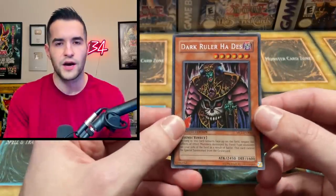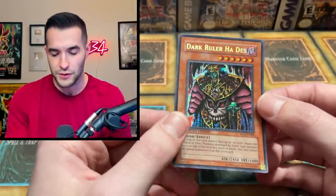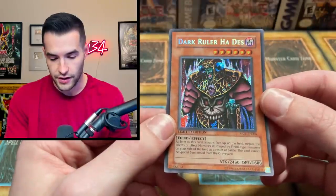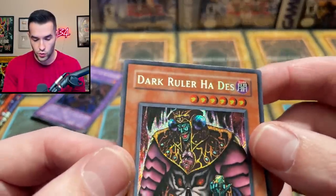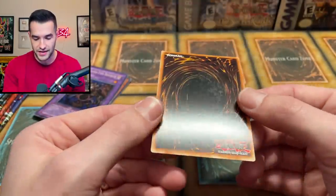The corner ding is going to make it probably not near mint, so we'll call this light play. It's actually pretty nice — I think I'm going to put this in my Relinquished deck for GOAT format. Right now I've been using Dark Beginning, not the best-looking one since it's super rare. Hades is very underrated in terms of the version; corners look good on this one.